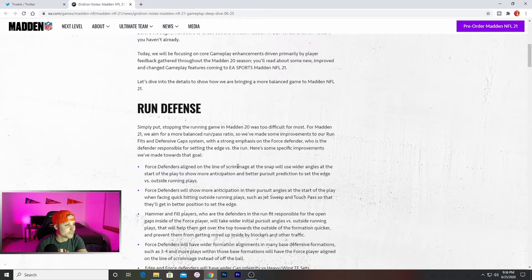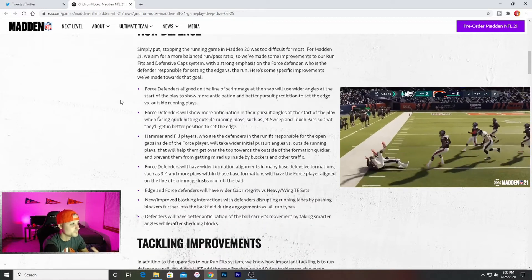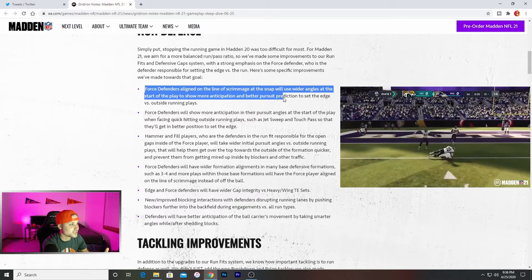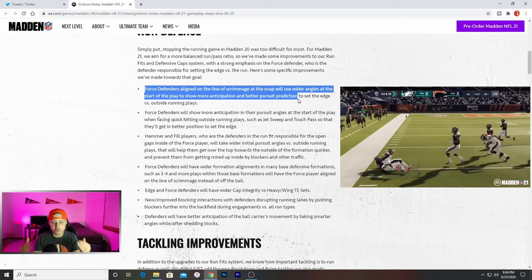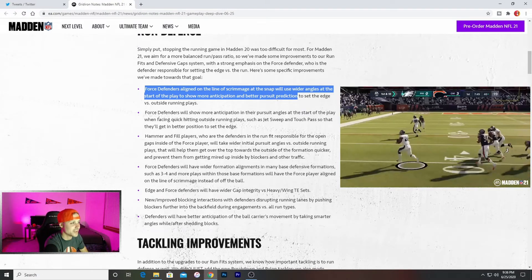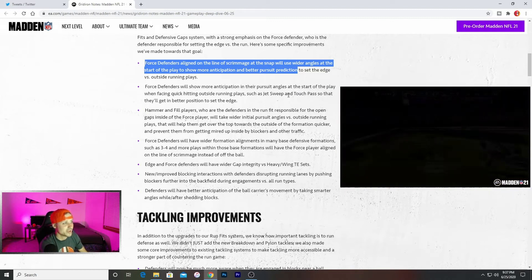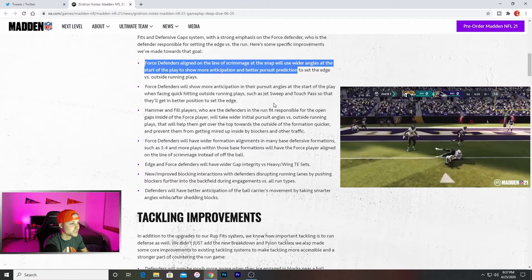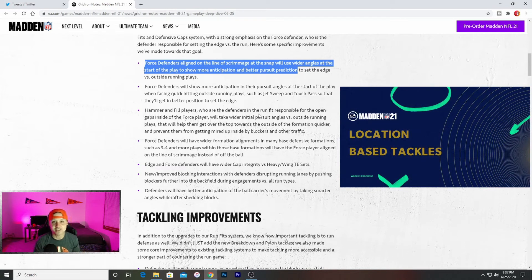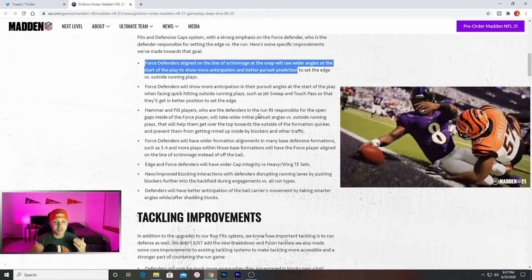They've made improvements to run fits and defensive gap systems, with a strong emphasis on the force defender — the defender responsible for setting the edge. Force defenders aligned on the line of scrimmage will snap with wider angles at the start of the play. So say you're in a 3-4 and your outside linebackers are taking really bad angles — they're going to take more wider angles to help stop the stretch and set the edge versus outside running plays. Force defenders will also show more anticipation in pursuit angles when facing quick-hitting outside runs like jet sweep and touch pass, so they'll get better position to set the edge.